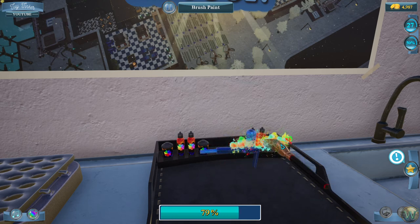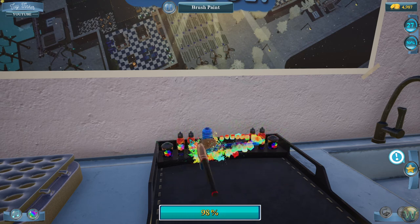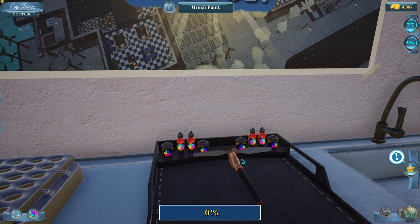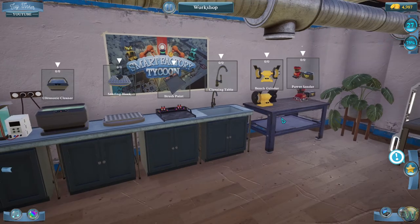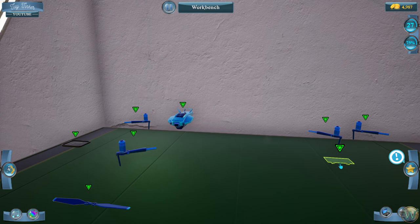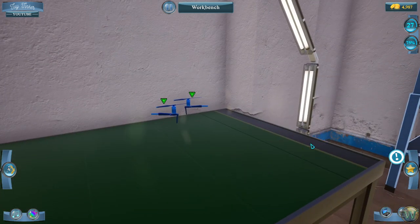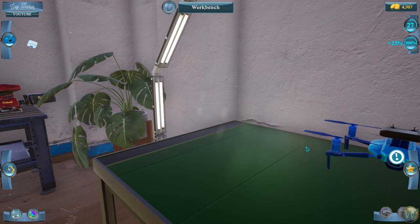I don't know if it's a color thing, like use a color so many times then it burns the whole set, or how that works exactly. Let's go and start putting it back together. The circuit board and the controller go in, the controller goes on top, the propellers go on top of the motors, and they're on the wrong sides from the motors you're connecting to, but that's fine. And that's it.